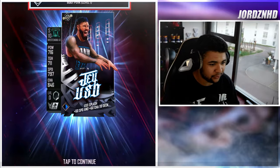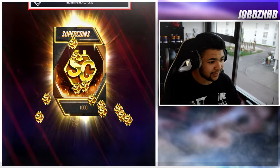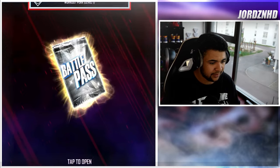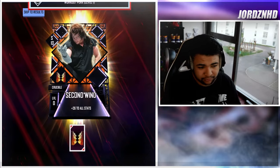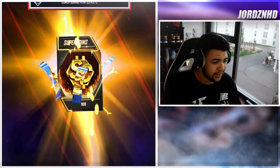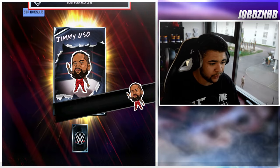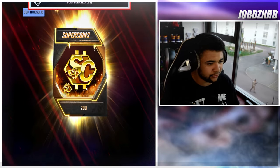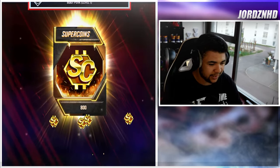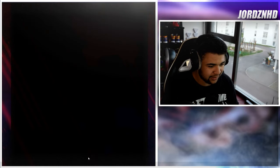Let's go claim all. The first one is the Jey Uso card — we've got that, that's awesome, we'll lock that. Then we get another 1,000 super coins. Then we get two RDPs. Then we get a Battle Pass pack with a WrestleMania 40 — I'll definitely take that. I'll take a manager; it's a pro as well, so I'll definitely take it. We get another 900 super coins. Then we get the Jey Uso 'No Yeet' attitude with 200 super coins. Then another two RDPs, and another 800 super coins. Then we get a gold pack with nothing special in it, so I'll skip it.